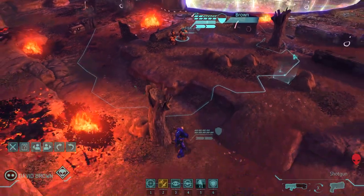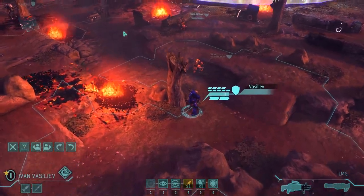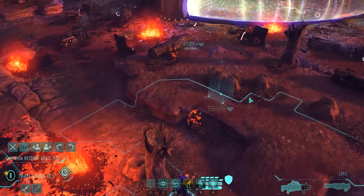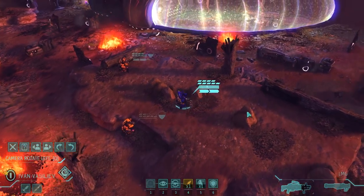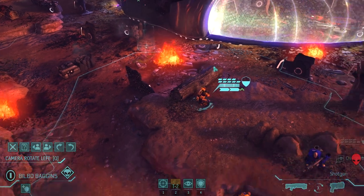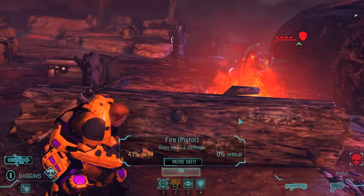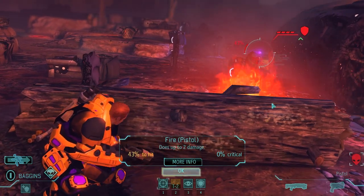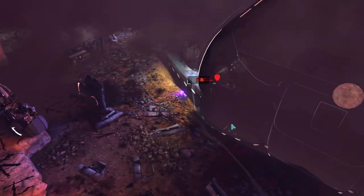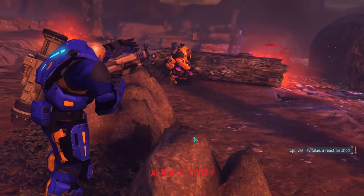I'm going to back up this dude — I don't want him to die. I guess I can shoot with a pistol from here. 43% isn't that bad. I actually hit — only one damage, but that means the rookie could kill him on his turn now if he hits.